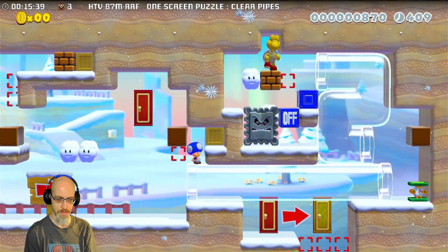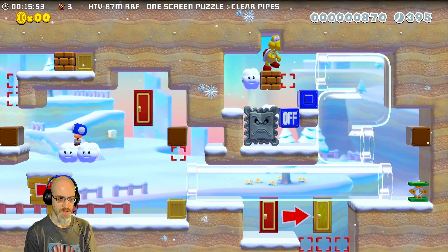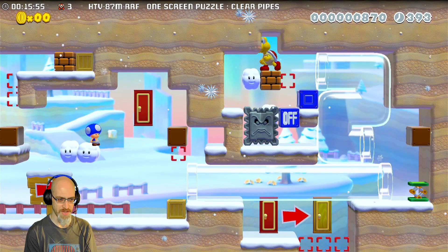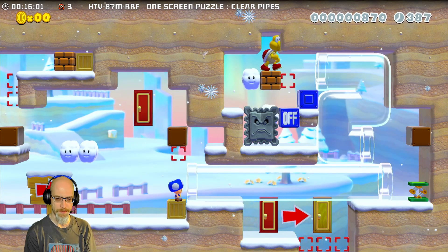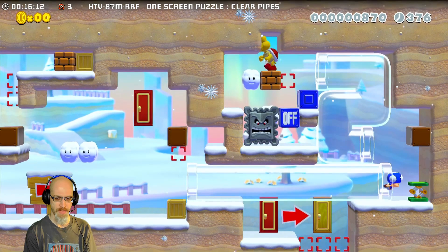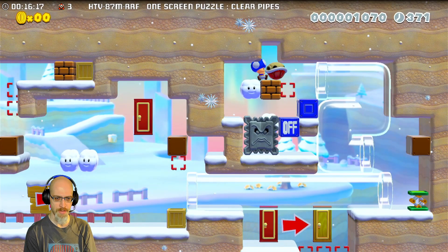That's better. There's a crate up there! Because I reset in the off state, there's a crate up there now. Well, it was just an on block before. Now I can go get a Koopa and use it to break that brick.